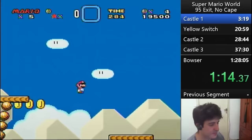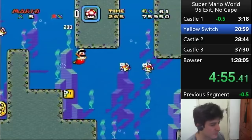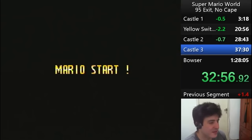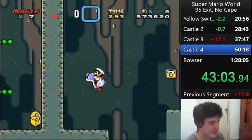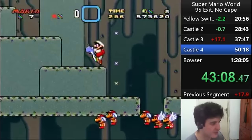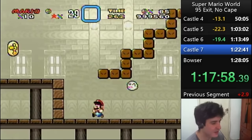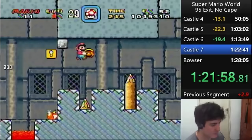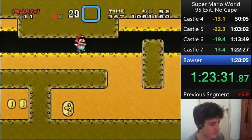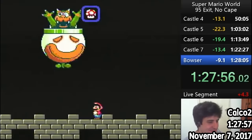With no one else getting even slightly close to any of Calco's No Cape times, it was really only up to Calco to dictate how things would be pushed going forward. He continued his cycle of lowering his Small Only time but was still equally focusing on 95 as well. Only a few days after he set his new Small time, on November 7th he had a run that was giving a bit of deja vu, with him dying in Vanilla Ghost House. While he may have been in the red, he easily got back into the green by avoiding his mess ups like juggling Yoshi in Vanilla Secret 1. He continued with two first-try forest clips with yet another best split there. He had another mishap of aiming too low with the coin snake in Valley Ghost House, but with a well-rounded world and Larry's Castle in particular, he was still 13 seconds ahead — more than enough to break the barrier, sporting a 1:27.57.